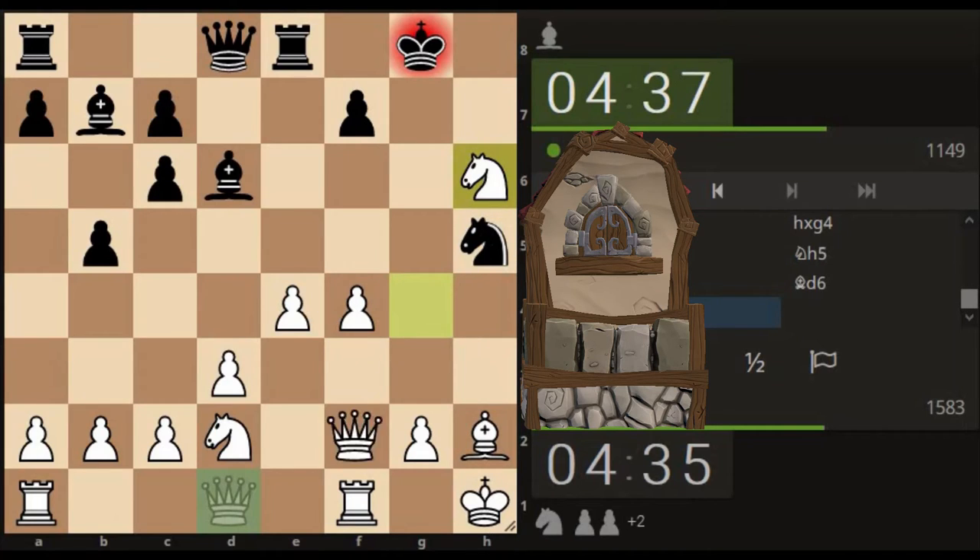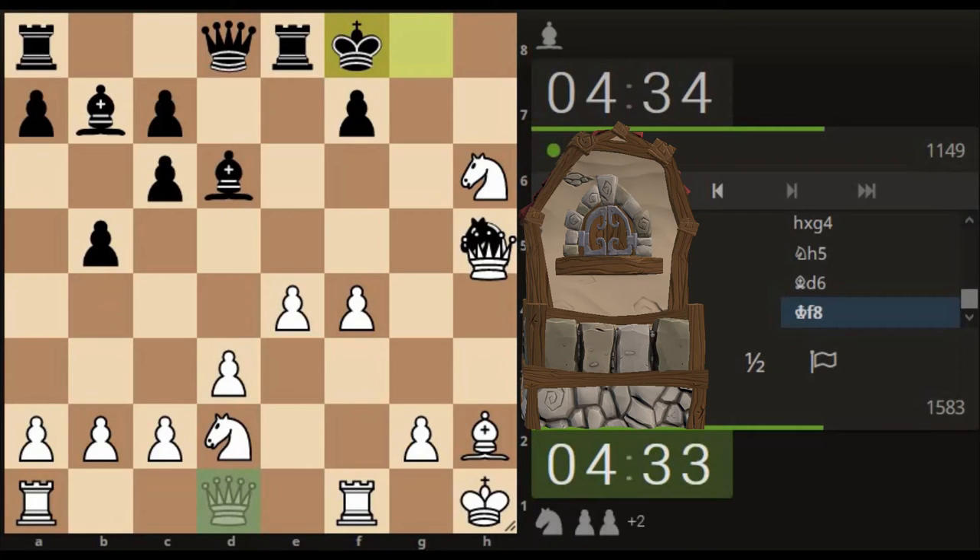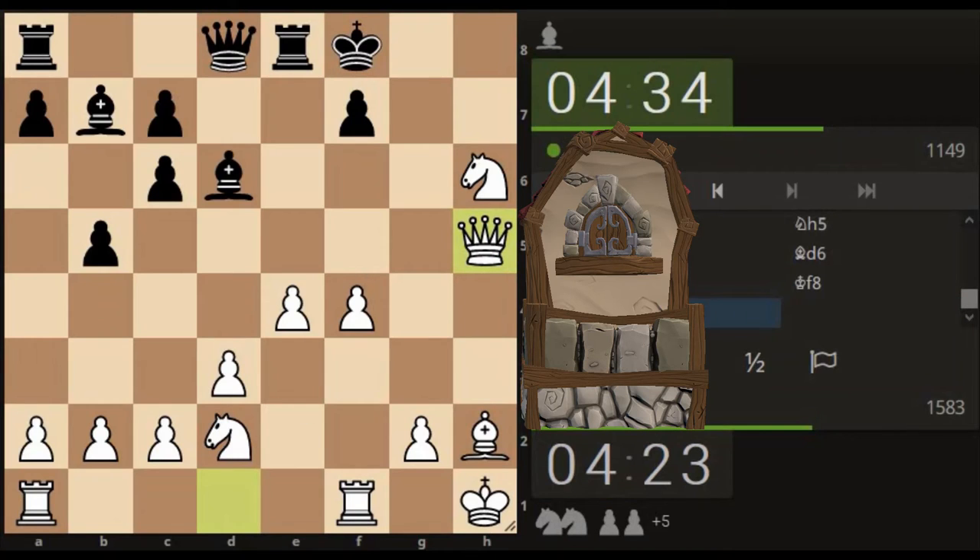The bishop's protecting this pawn here. So that seems pretty straightforward. Before we jump in, I'm not going to rush it now. So take — or is there a check with the bishop? There's no check with the bishop. Let's take. Just going to try and squeeze this king in here to get it to the other side of the board — moving it around or something like that.